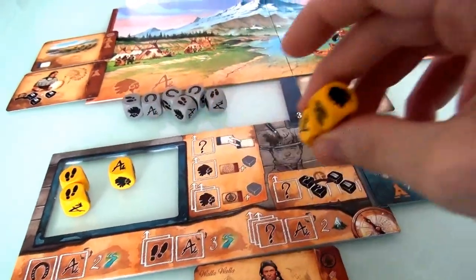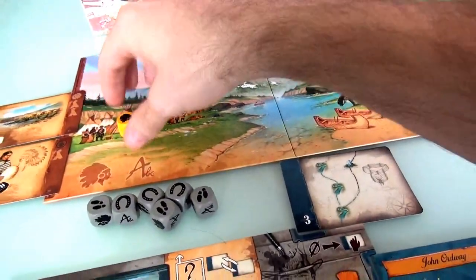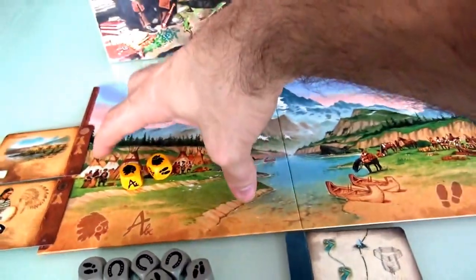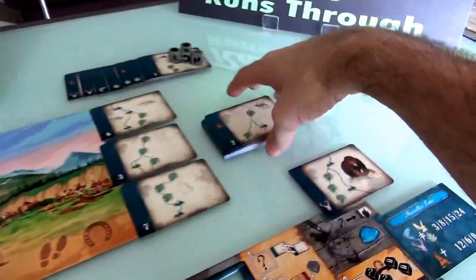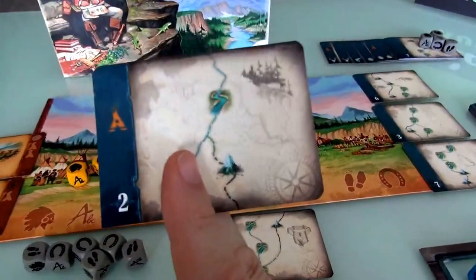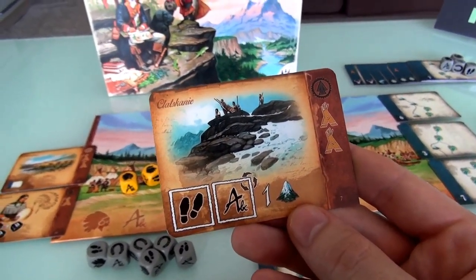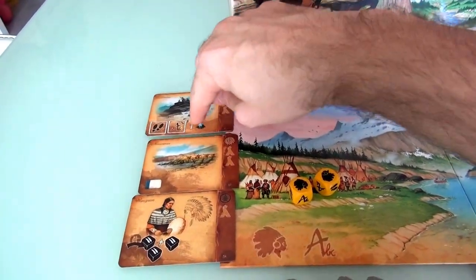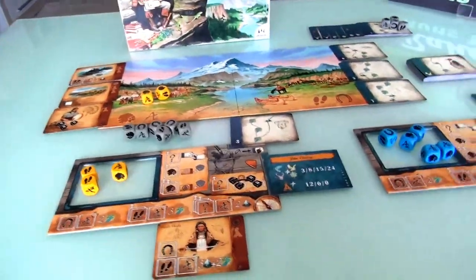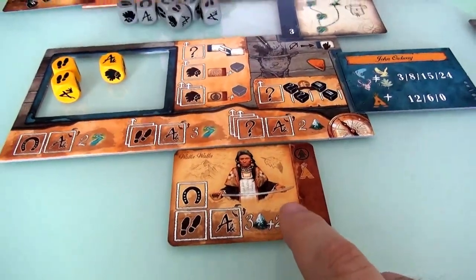At the end of my turn, these 2 expedition members who went and negotiated now take a break. Negotiation and journal dice go to one side of the board; hiking and horse riding go to the other side. I then draw a new card from the deck — it's the Klatskaini tribe, a wary tribe we can negotiate with to get access to another ability.